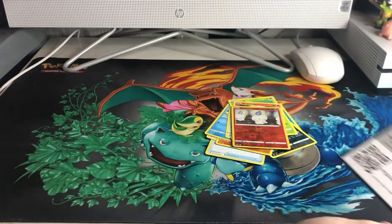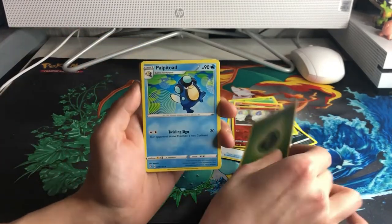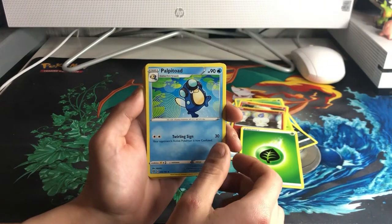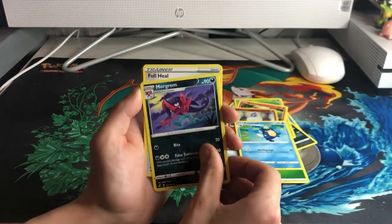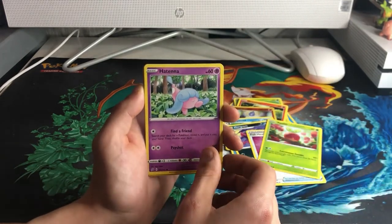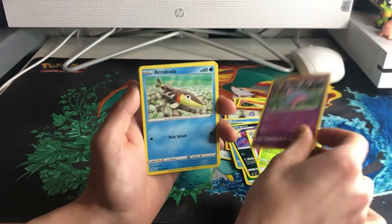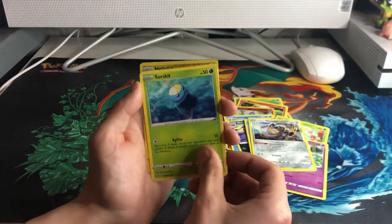Into mine with my cool card first guys. Starting off with Leaf Energy, Pally Pally, Pitold, Morgrum, Full Heal, Applin, Hatina, Arrakuda, Glary, and Meow.